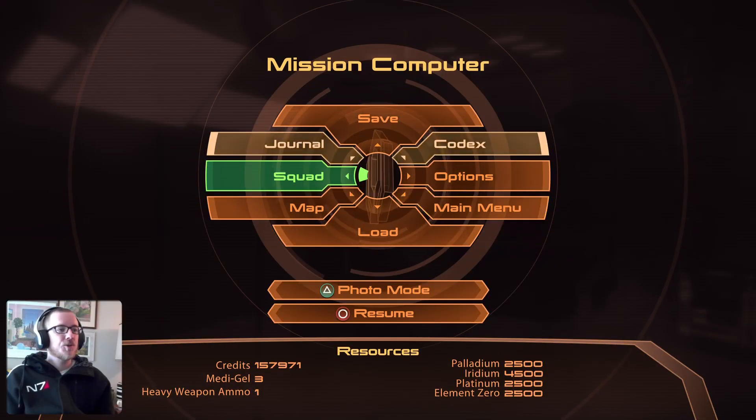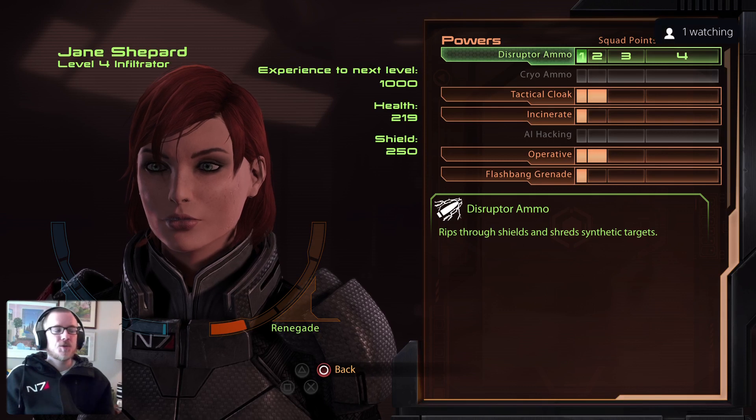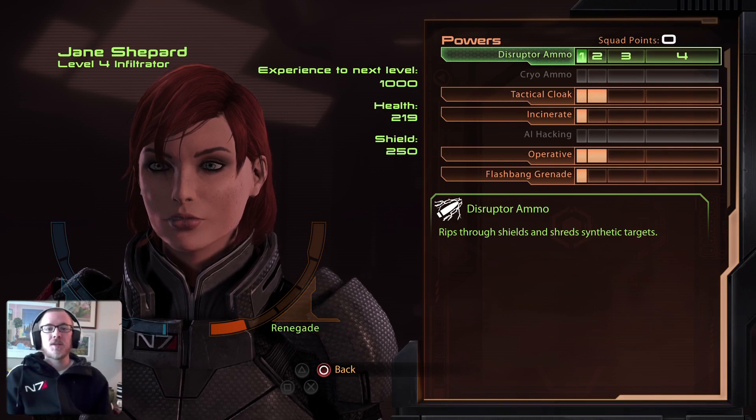Just to remind you, here are our powers and abilities. We are a level 4 infiltrator and our Renegade bar is almost completely filled up in that first section, because we imported our Mass Effect 1 save.